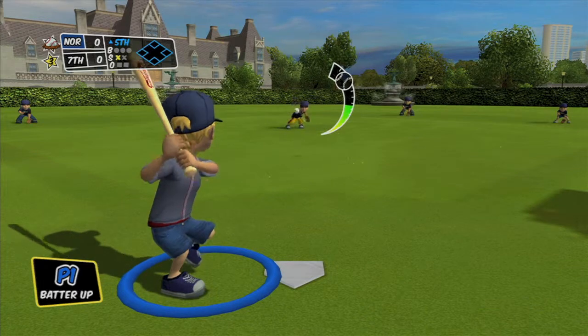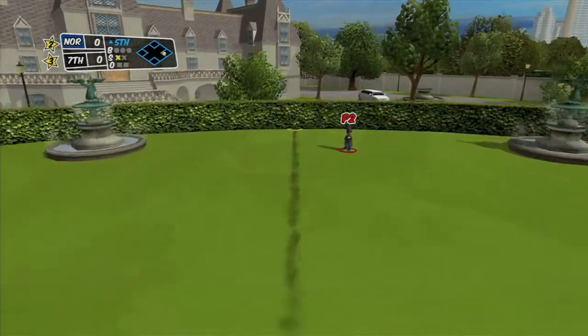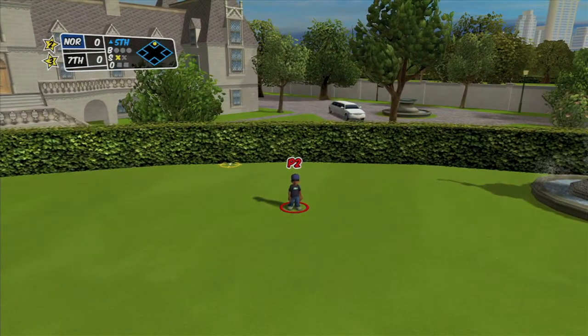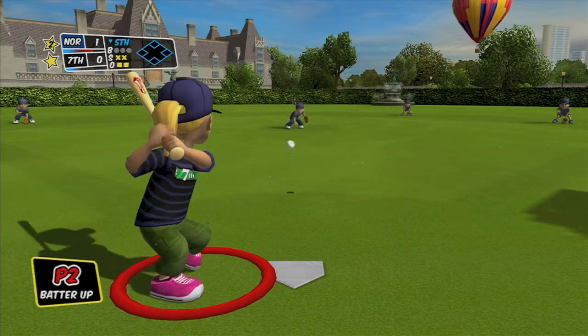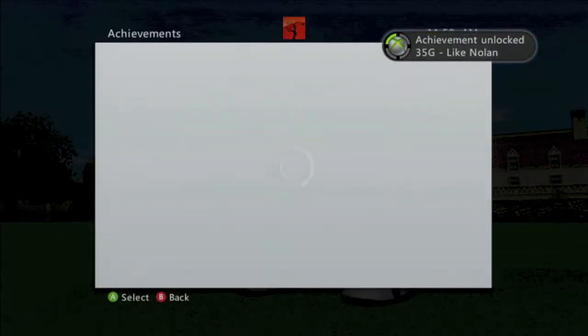As soon as you get up to bat with your first controller — the controller getting the achievement in the last inning — you want to score. To do that, just hit the ball anywhere in the field. Do nothing with your second controller and just use the left trigger to run him in and you should score a point. You might just finish the game, you can keep striking out or get outs legitly, but you should get the achievement for a 35 gamer score.